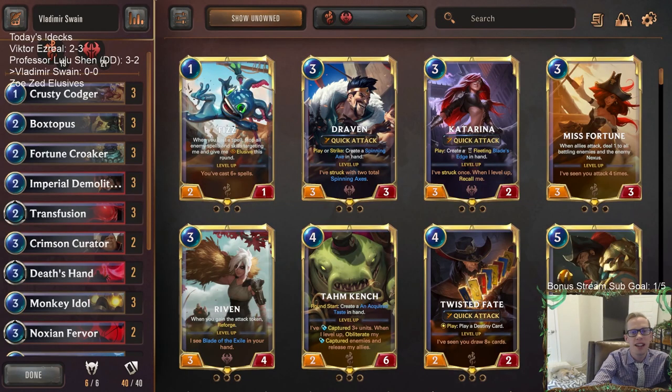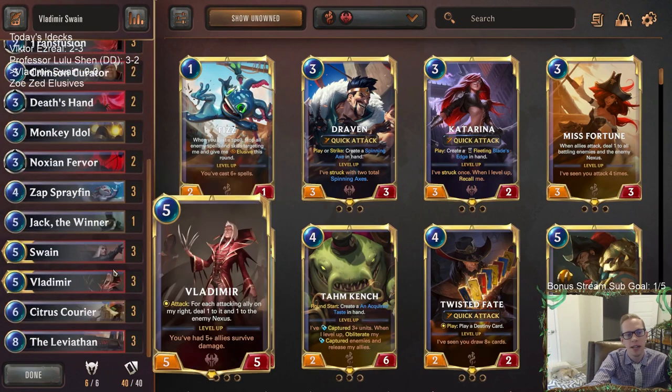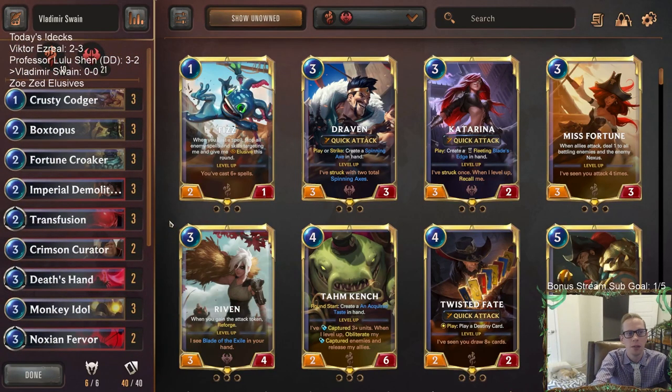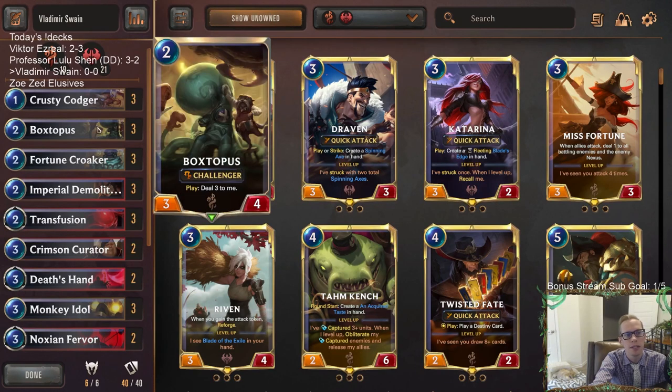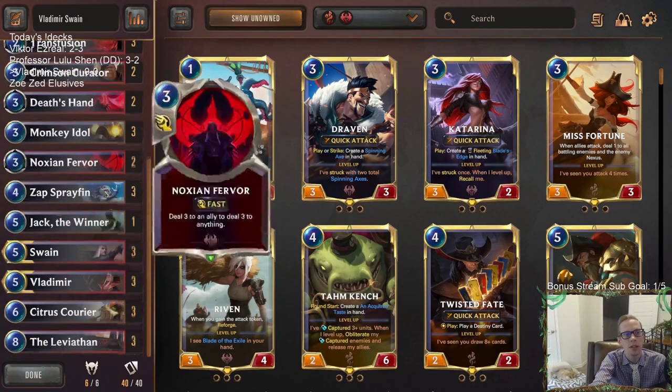Welcome everybody in Twitch chat and on YouTube for some Vladimir Swain. We're heading over to Bilgewater for this Vladimir Swain deck because we have a lot of synergy. We've played it before but have it updated and tuned. We have the self-damage units like Crusty Codger which deals two to itself, Boxtapus deals three to itself, Fortune Croaker can do one to itself and to an ally and draw cards.